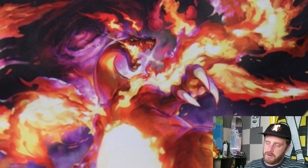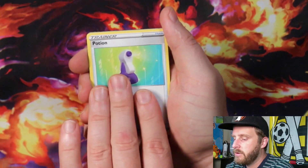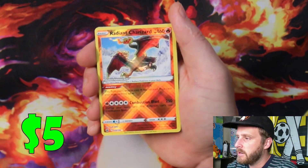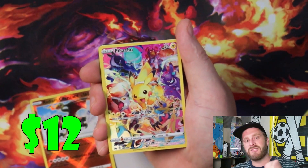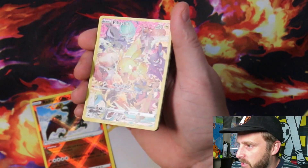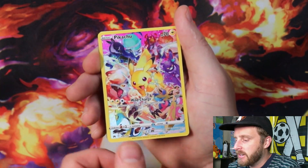Let's see if we can end it with something real big on this third tin — I'm talking Mewtwo V-Star, I'm talking some gold cards. We got Ponyta, Bidoof, Potion, Galarian Mr. Mime, Sunkern — Radiant Charizard, woo! I'll take a Radiant Charizard! And the Pikachu Secret Rare — let's go, double banger! I will take it. So good, I love these cards.